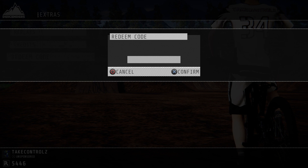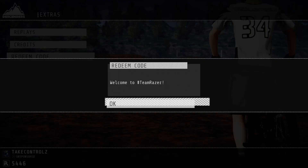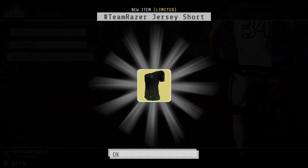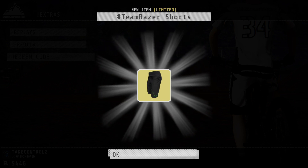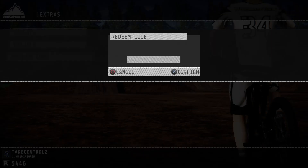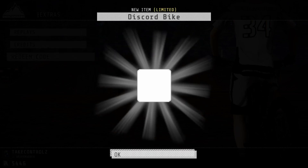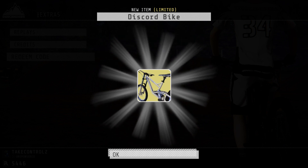Next one is 'team razor', type that in. Welcome to Team Razor - it gives you a razor jersey and chilt, nice. And then the next one is 'slash', type that in. That gives you a Discord bike - it's a new bike with Discord written on it, it's pretty cool.